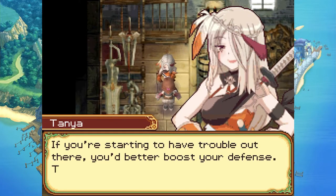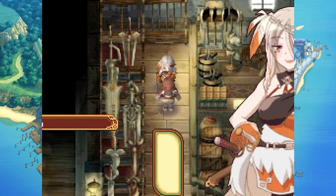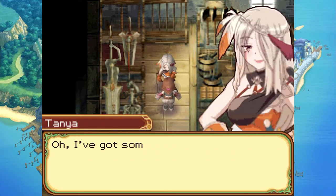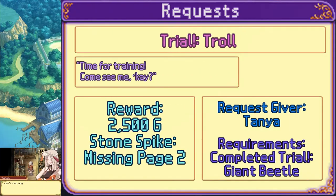Trial complete: well done! If you're starting to have trouble out there you'd better boost your defense — try equipping a shield from the store. There's a display glitch with stats, but here's the weapon reward and 20 energy recovery. Also received missing page two.